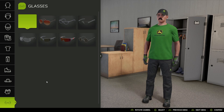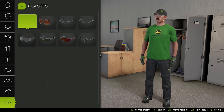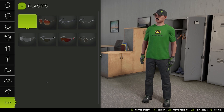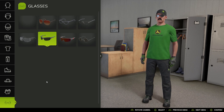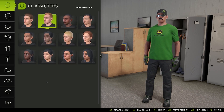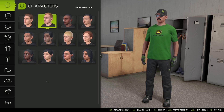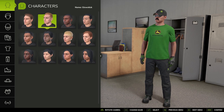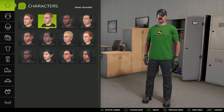Then glasses — trying to find something that looks right. That looks like the closest to me. And that's it for character creation! If you enjoyed this video, don't forget to like, subscribe, and hit that notification bell, and I will see you all in the next one.